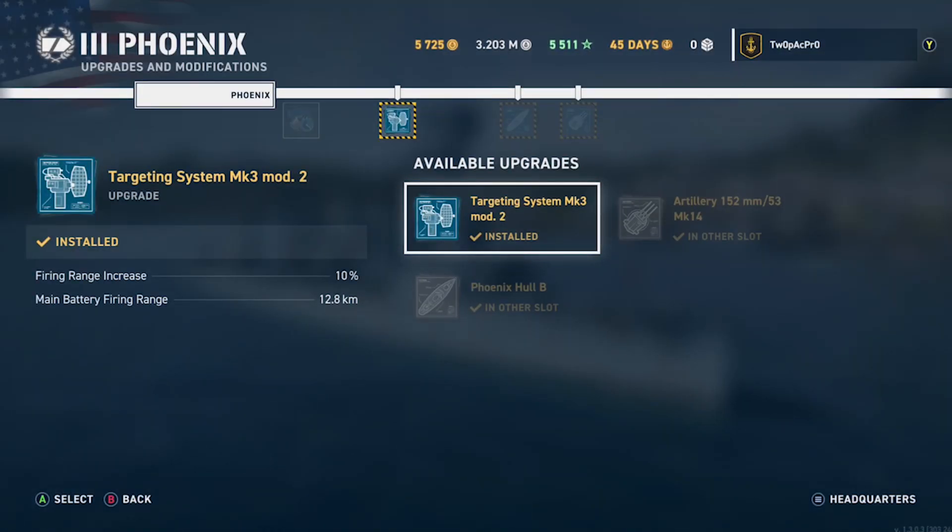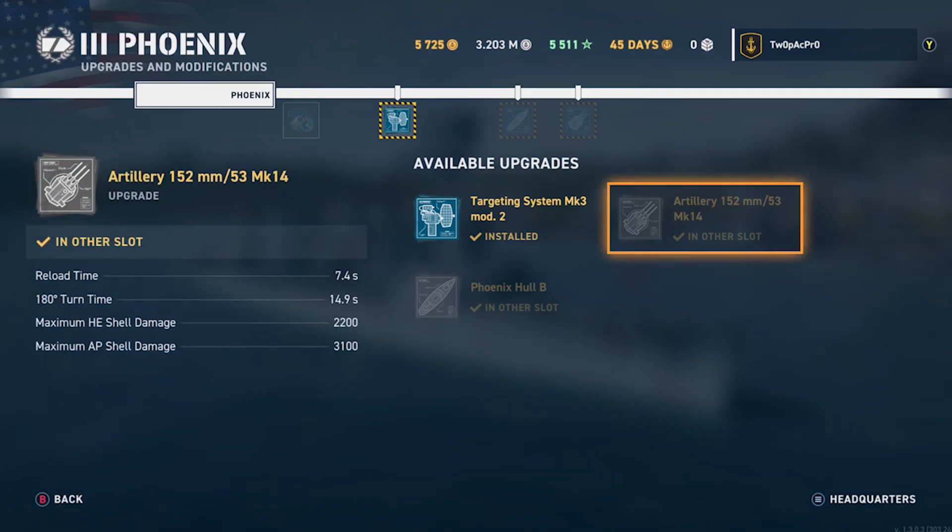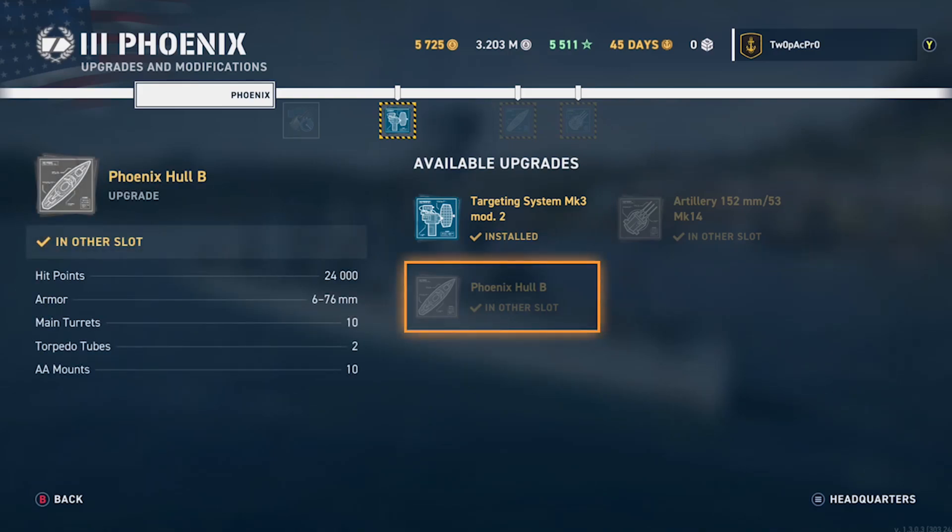It doesn't really matter to be fair. Targeting gives a 10% increase on fire chance, which is always handy, especially on the artillery side of things. It's not one I really went with. The artillery modification is the least effective out of them — shell damage is pretty much the same, so I didn't really bother with that one.